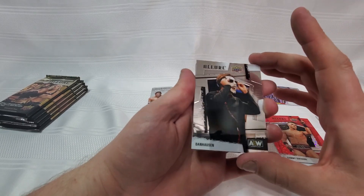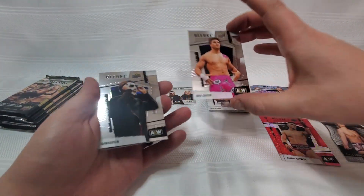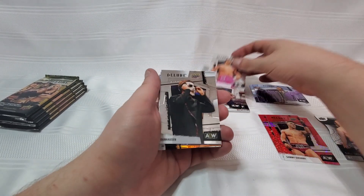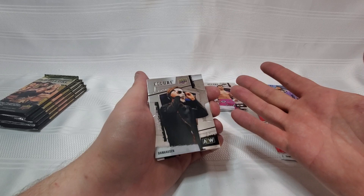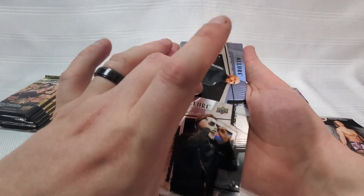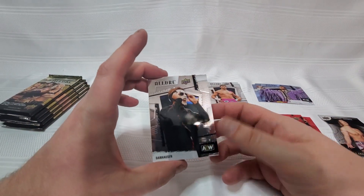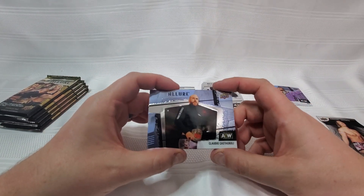We got ourselves a Danhausen, and there's that schmutz again. I guess I didn't realize it looking at the other cards, but it's on the same pattern on every card. I know we've had some issues with quality control in the past as far as some cards being kind of dirty, and it's a weird choice to almost intentionally make them look like that, especially when it's just in this one corner and a little bit of wear and tear up here. I'm not sure who decided to throw that little paint spatter there, but it's a kind of odd choice.